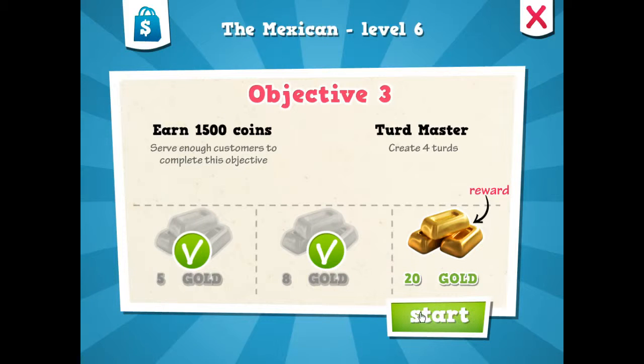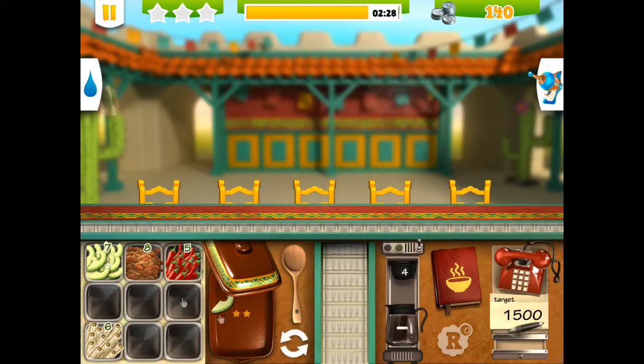Objective 3: Create 4 turds. Try to squash these as soon as you make them. Use avocado — it's the cheapest.